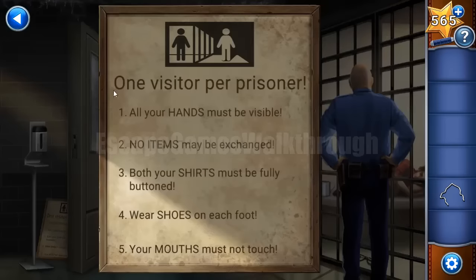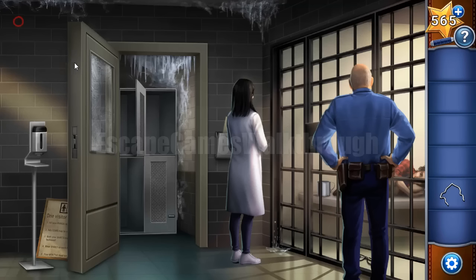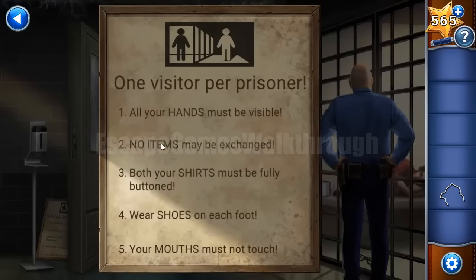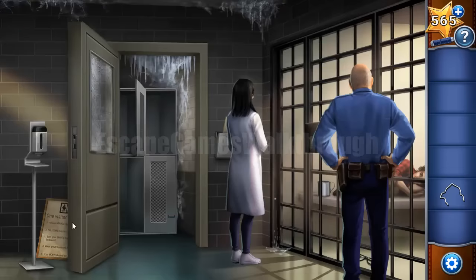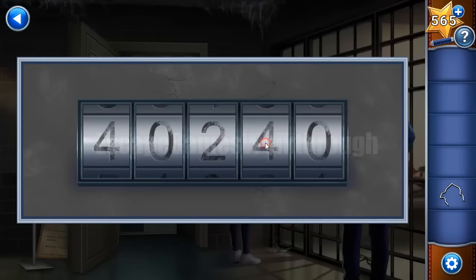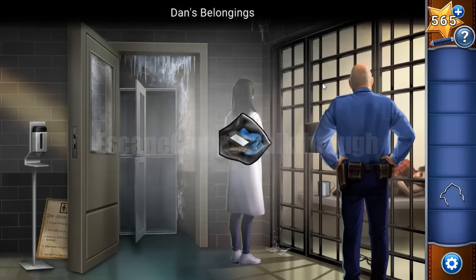We need to open this cord — first wipe the frozen panel with sanitizer, then enter a five-digit code. The hint is this poster: one visitor per prisoner, and we have two persons. Two persons have four hands — first digit is 4. No items — digit 0. Two shirts — digit 2. Four shoes — digit 4. Two mouths — digit 2. Enter 4, 0, 2, 4, 2.